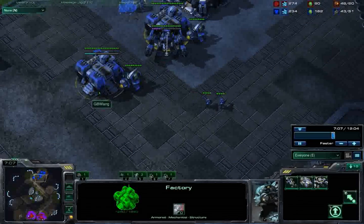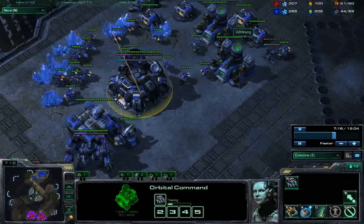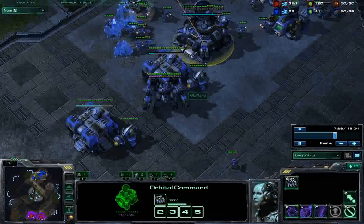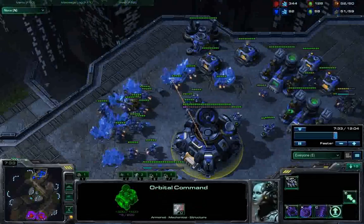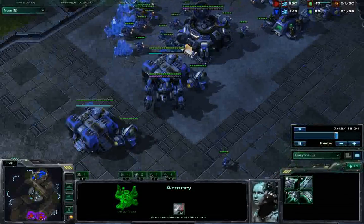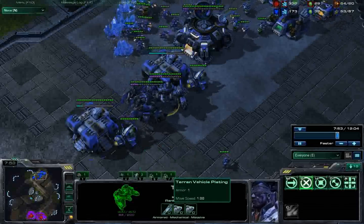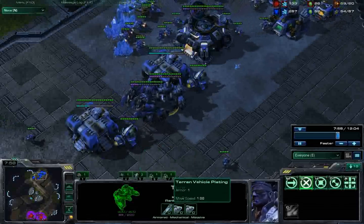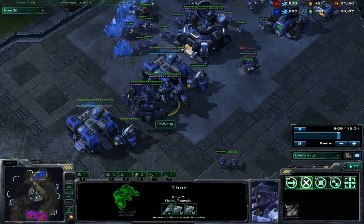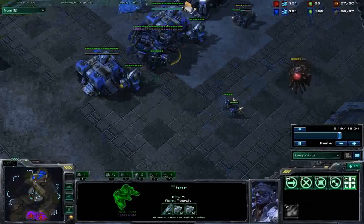Thors take priority because once those three Thors come out, you can push out immediately — and the earlier you push out, the better. After you've gotten three Thors, keep your SCVs on gas. Use that gas to get plus one vehicle plating. Vehicle plating is so much better than plus one weapons, especially against Zerg. Each Thor has 400 hit points and natural plus one armor, meaning it takes a single Zergling 100 bites to kill a Thor. With plus one armor on top of base armor, it takes about 134 Zergling bites. This pretty much addresses the Thor's main weakness of getting overwhelmed by masses of units.